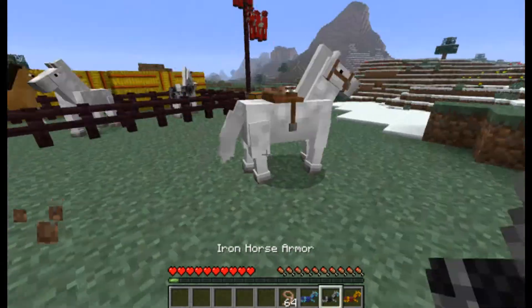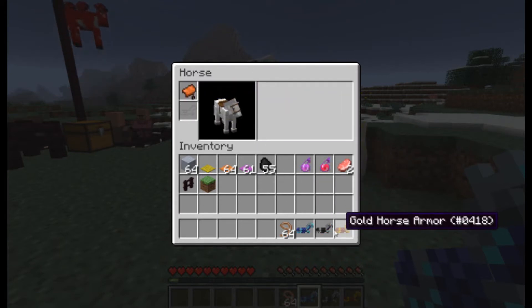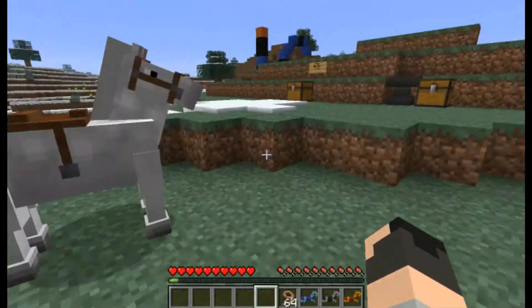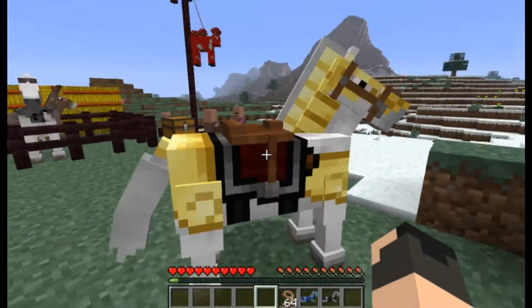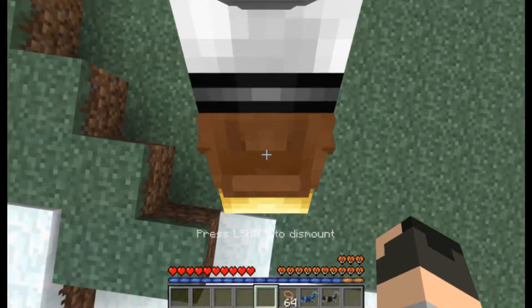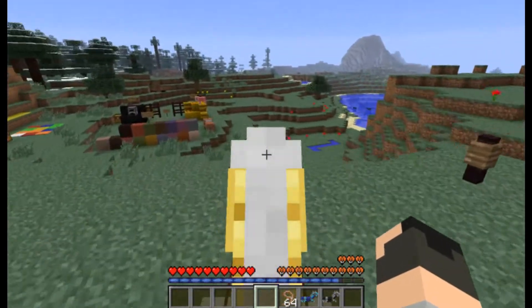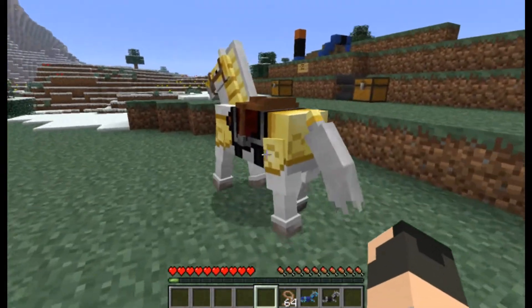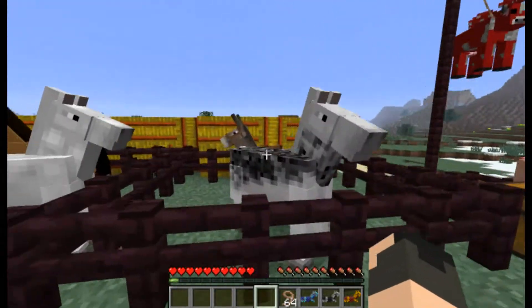Another part of horses is horse armor. If you shift-click into the horse's inventory, you can put on a set of armor. There's gold, iron, and diamond. These can be found in dungeons, and they are not craftable — I don't think they're going to be craftable anytime soon. I'm just going to put on the gold armor here. It adds a bit of health, so he doesn't take as much damage. It also looks pretty cool — the gold armor looks pretty awesome. Butter armor.